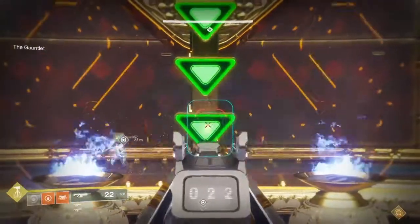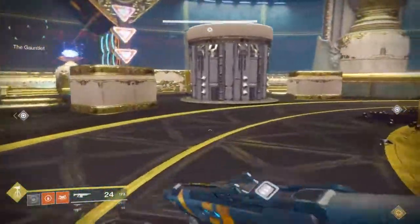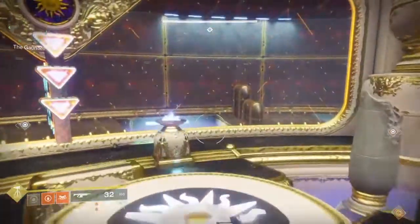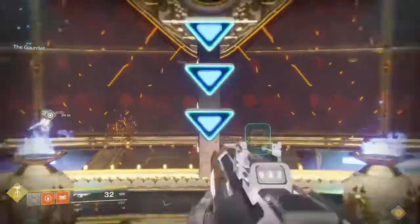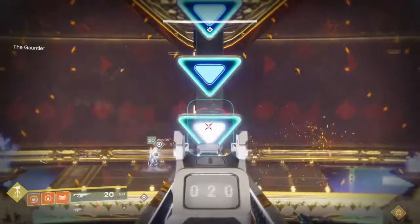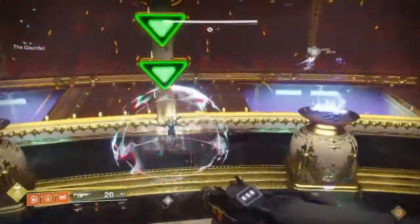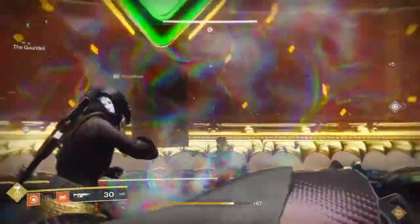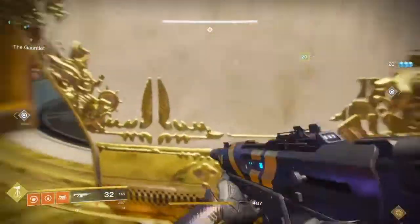Hey, what's going on Guardians, Caleb here with Roco Gaming. Today we're going to be talking about how to do the gauntlet. This is considered one of the harder parts of the raid. The dogs is pretty easy — although it can be very frustrating, there's not a whole lot of mechanics going on. And the Bov's house is pretty simple, just rotate. But the gauntlet is always the one I've been hearing is the hardest.